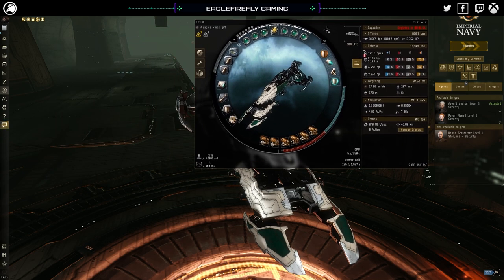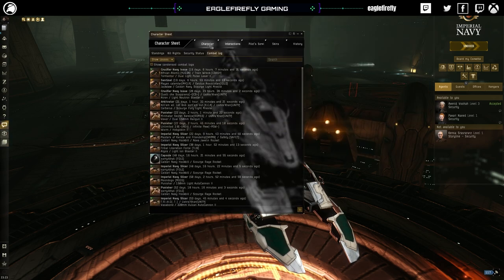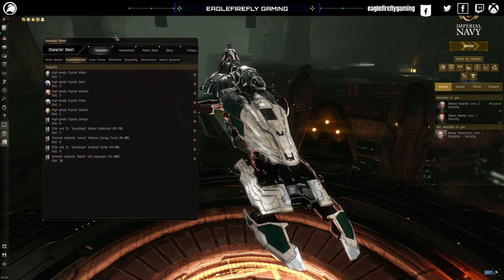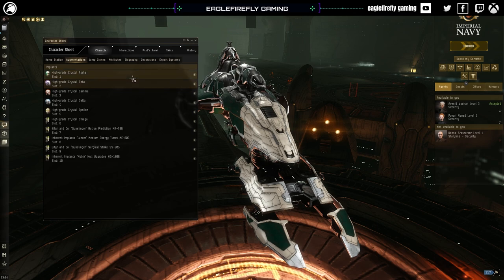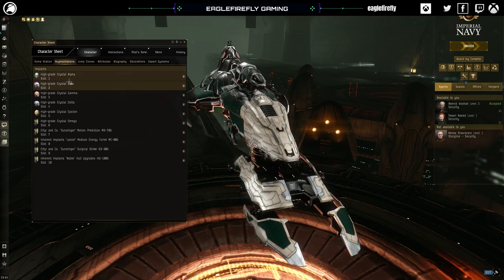We'll go into a mission in a minute. Another thing which is pretty cool: we now have a full high grade crystal set. If we look at the Tengu video and compare side by side - I think in the last video we used Hydras - so this is showing off the crystal set. The Legion has the crystal set, the Tengu was with a Hydra set, I think.